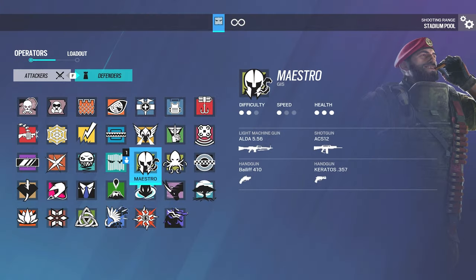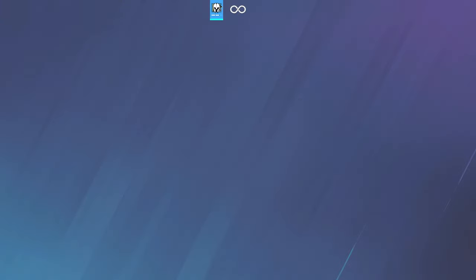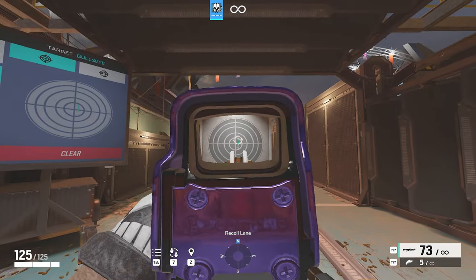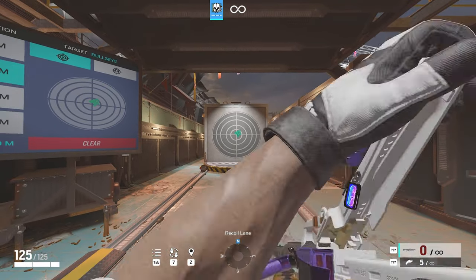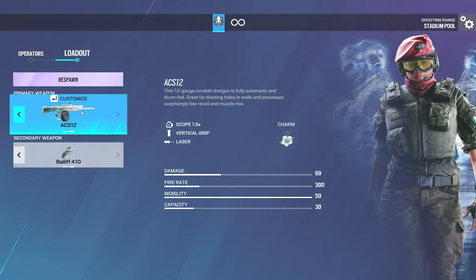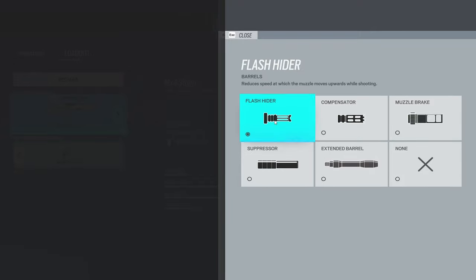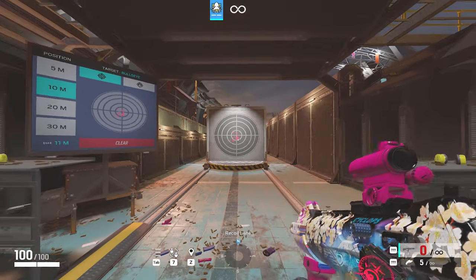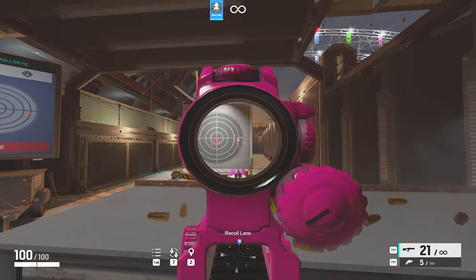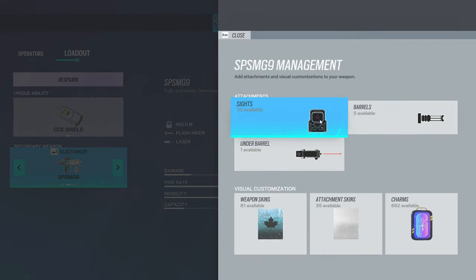Now for Maestro, I run Suppressor for some reason, but Flash Hider technically gives you the best recoil. For Alibi's shotgun, you can't change the barrel, but for her SMG just run Flash Hider. Onto Clash — run Compensator.